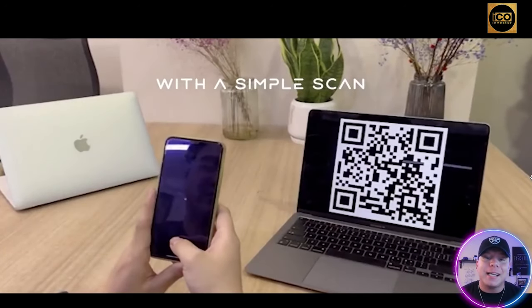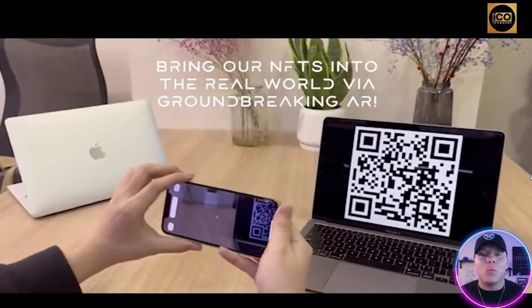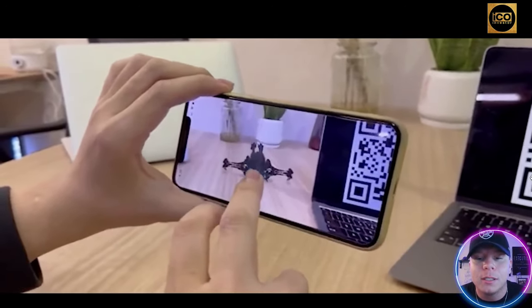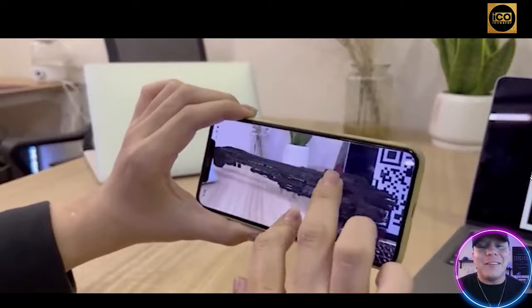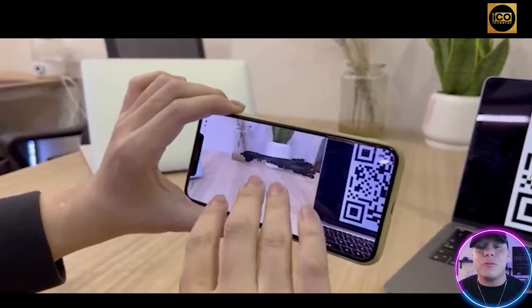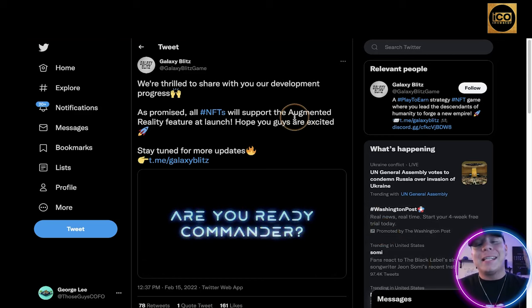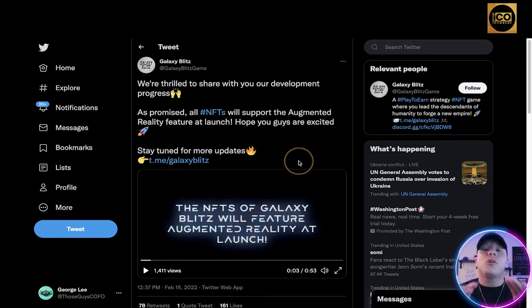You can scan a QR code — a bit like Pokémon Go — and actually display your ship, spaceship, or planet in real time. The Battle Cruiser appears sitting on a table next to a laptop in incredible detail. You can physically have these NFTs come to life in your own home. You could fly one around your kid's bedroom. That's why I wanted to show you this specific post from February 15th.